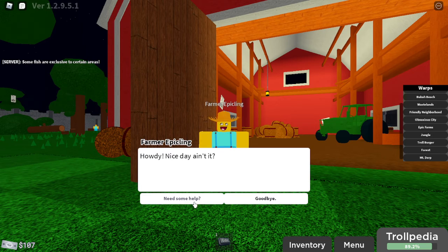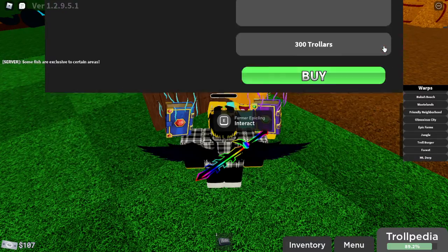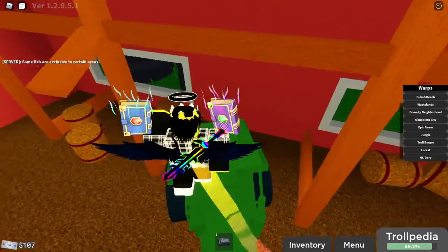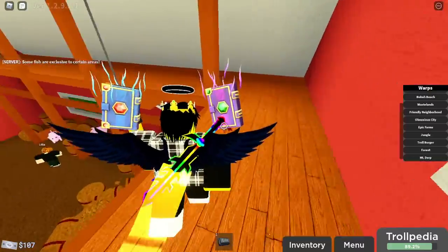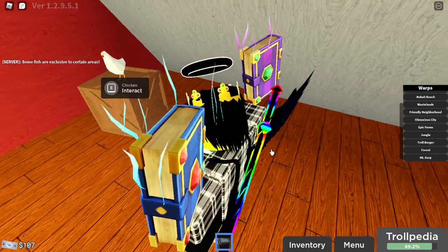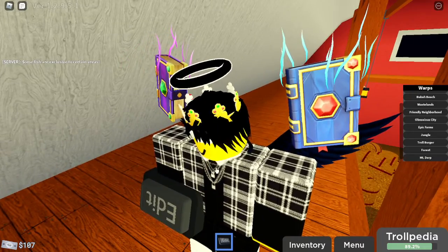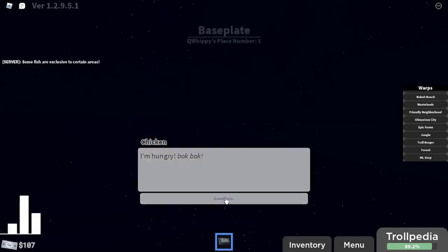So you talk to this one and you somehow — I'll take it. Since I already did this, I'm not gonna buy it because I don't have enough, and I already did this. So when you get that you gotta come up here and come to the chicken — hold out the chicken food that he gave you, not the edit button.